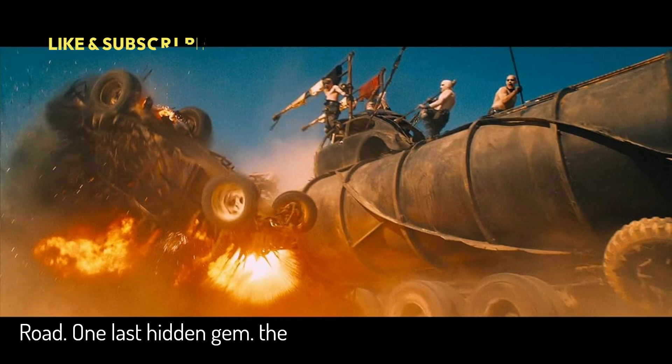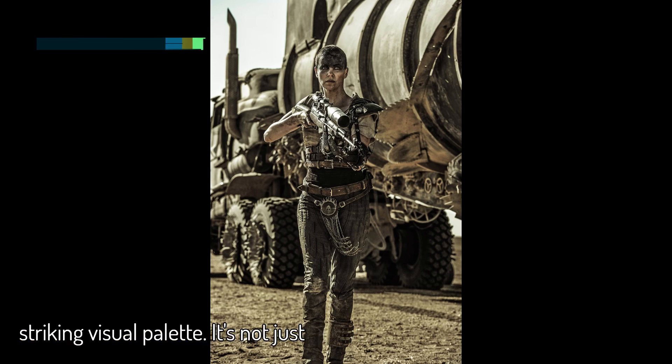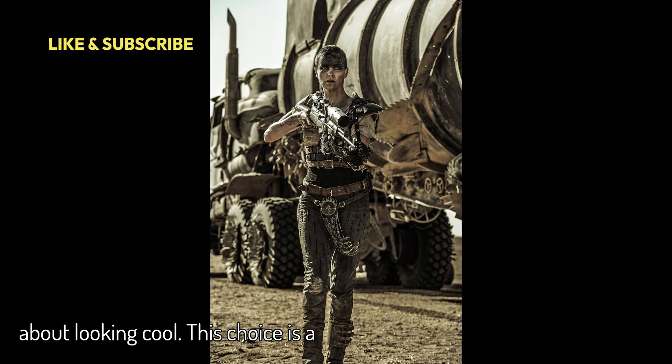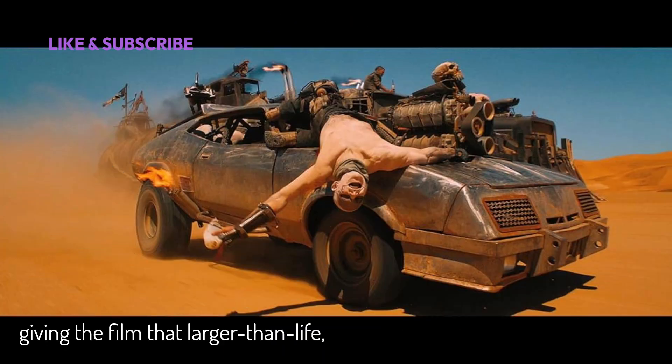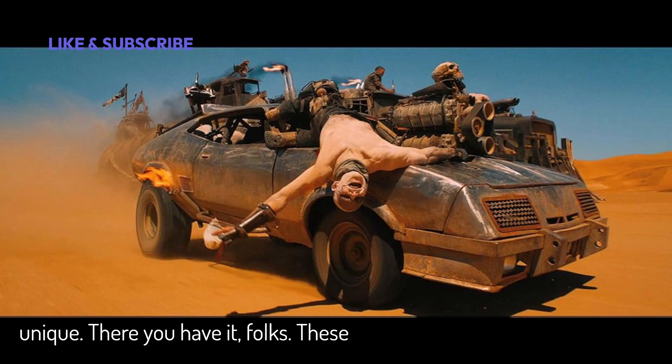One last hidden gem: the use of blue and orange colors throughout the film. George Miller intentionally used these contrasting colors to create a striking visual palette. It's not just about looking cool — this choice is a subtle nod to old comic book styles, giving the film that larger-than-life, almost surreal feel that makes it so unique.